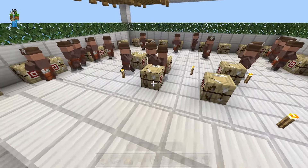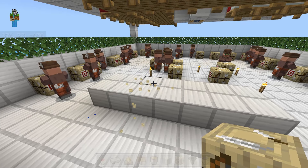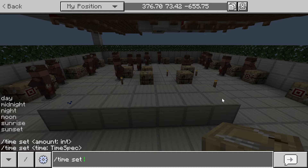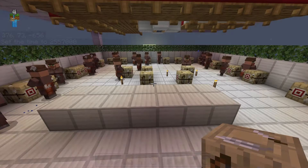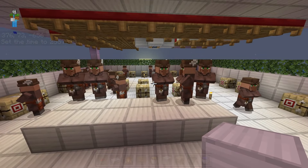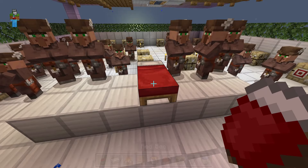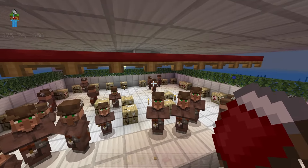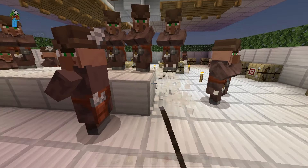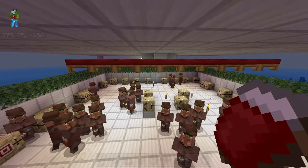Villagers always connect to beds if there's only three blocks of air from the floor to the bed. So you just need to get the villagers on top of a platform that is three blocks away from the beds and they should connect to them. Or you can wait until nighttime and place a bed onto your platform — they'll jump up to sleep, then you can break that bed and hopefully they will start connecting to the other beds. I highly recommend placing your beds only two blocks above the villagers and no more.